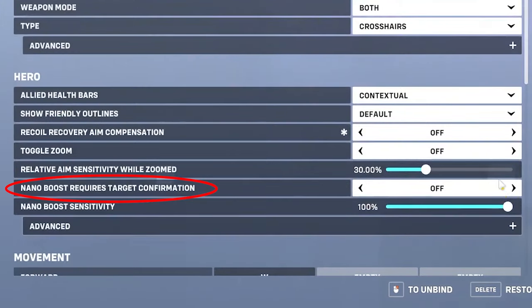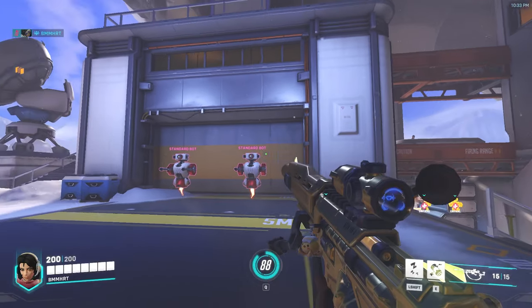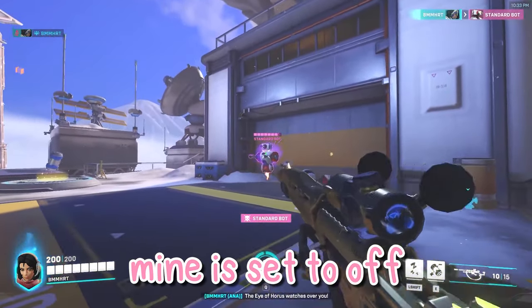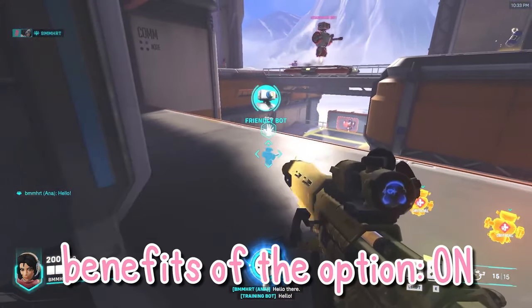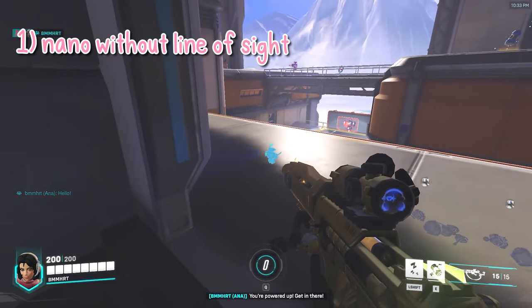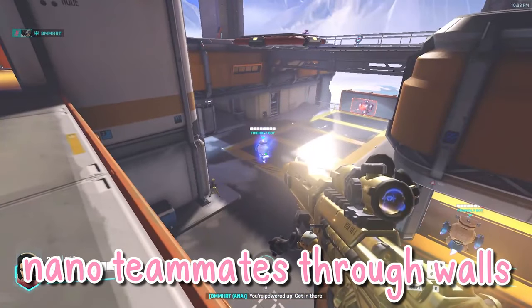Nano Boost Requires Confirmation is an interesting setting. I've tried using it in past seasons to experiment with the feature, but found that it wasn't to my liking, so I have it set to off. The benefit of turning Nano Confirmation on is that you're able to Nano your teammates if they go out of your line of sight, meaning you can Nano your teammates through walls.